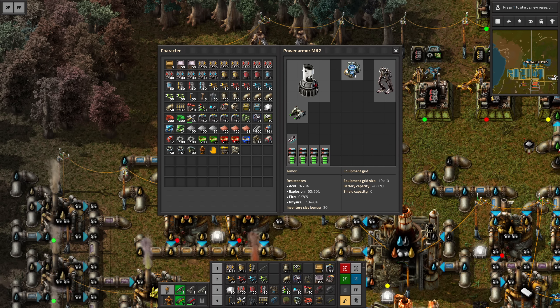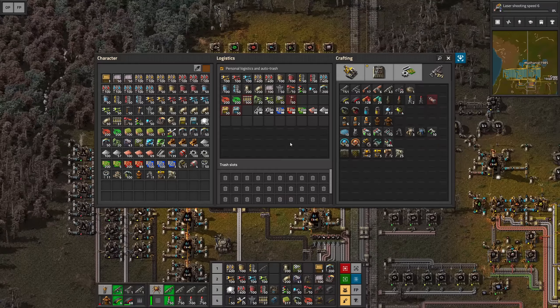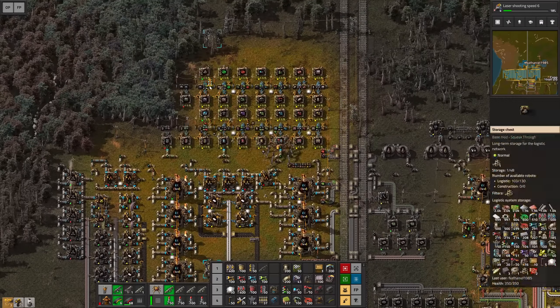Now we have two exoskeletons so we are much quicker. Once I've got my 200 processing units it will be time to re-engage research — investing in lasers at this point might be a good idea. This research should go rather quickly since we stacked up on research packs while we were doing the crafting. We might add another turret here if that actually does anything. We build the portable fusion reactor and we are done.